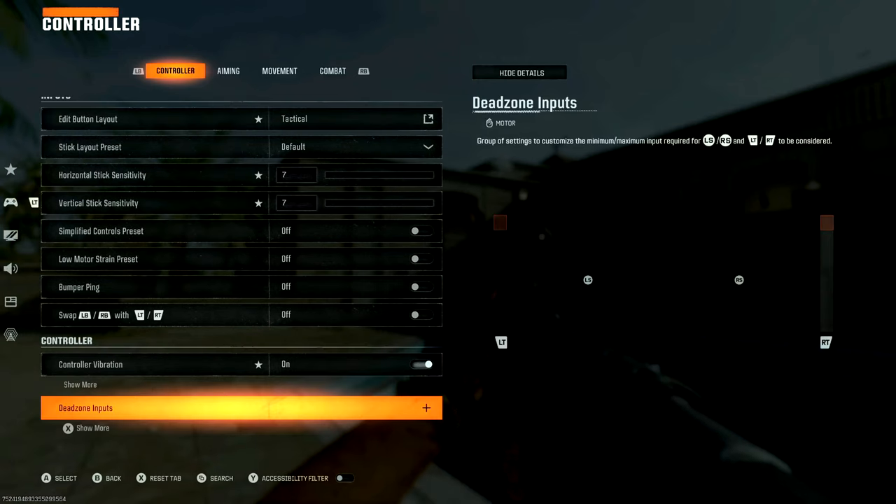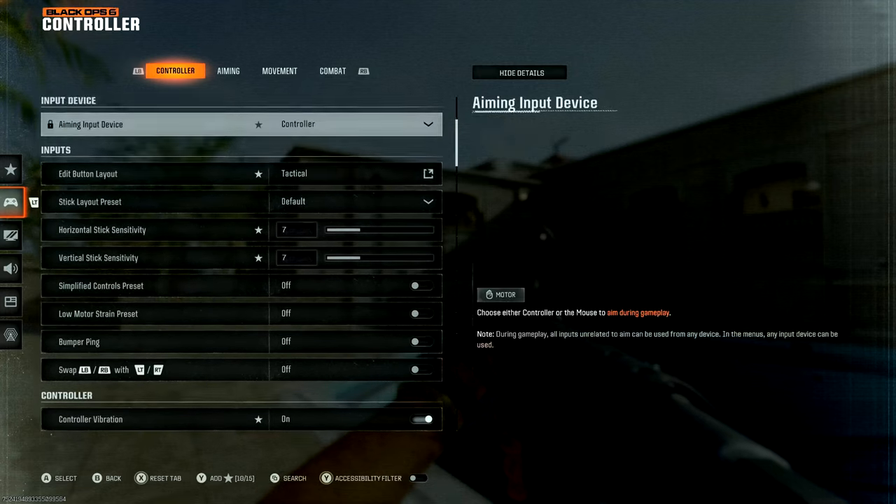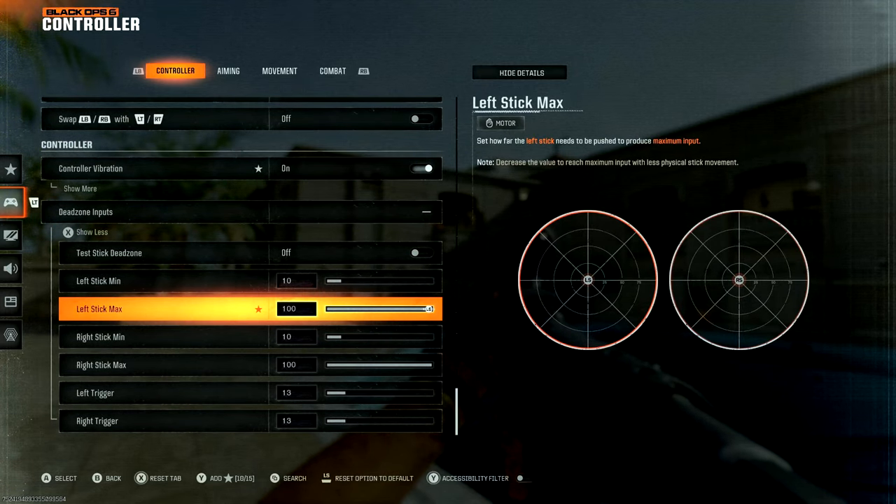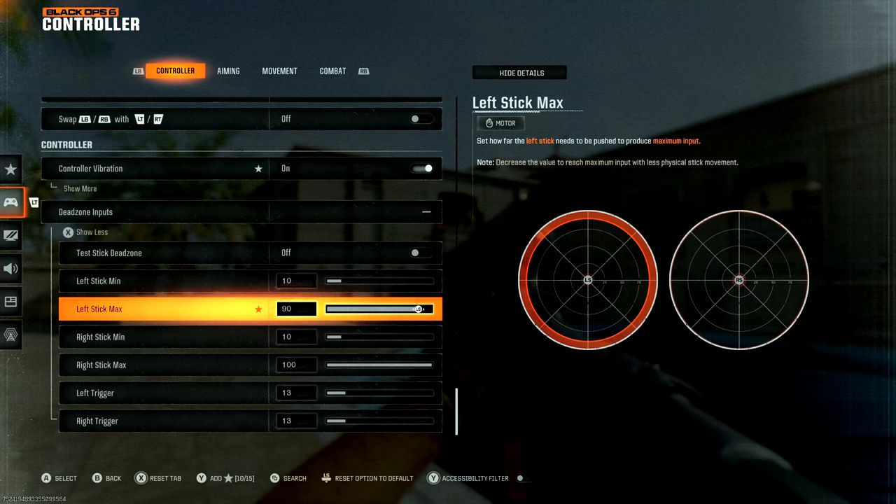Basically you just go to your controller settings, go down all the way to the bottom of your dead zone inputs, hit 'show more,' and what it is is the maximum value for your left stick. For me, if I just drop this down to about 90, this seemed to completely resolve the problem.